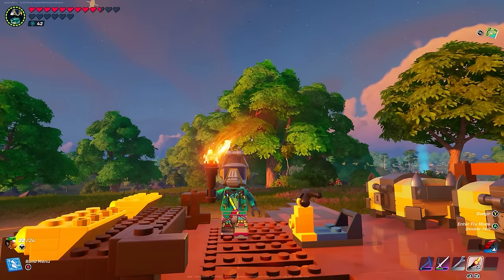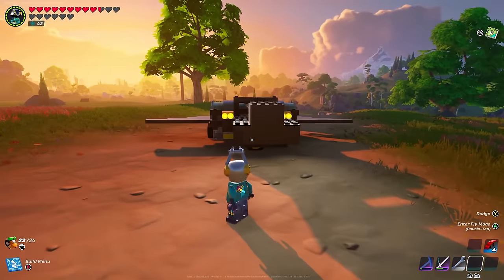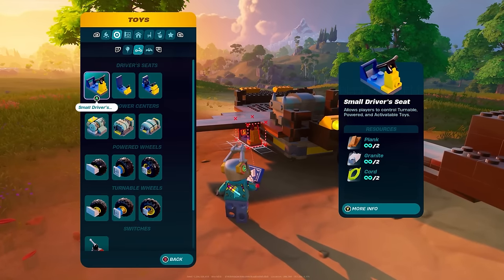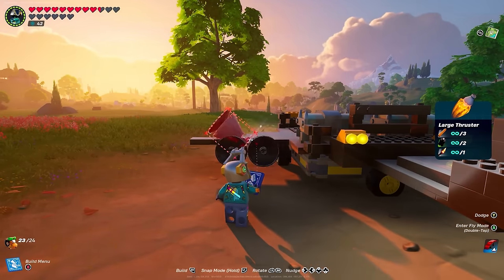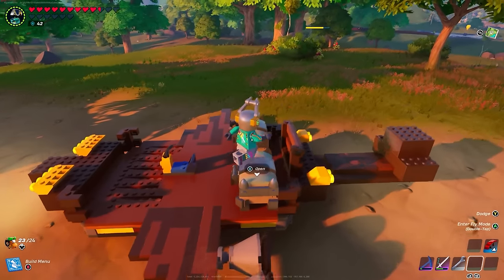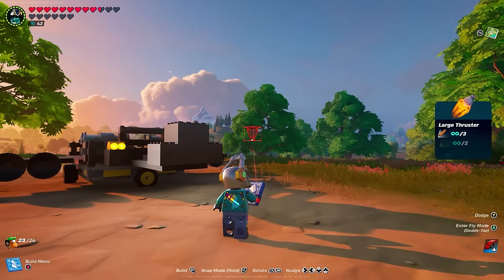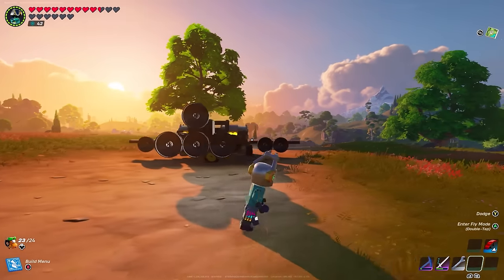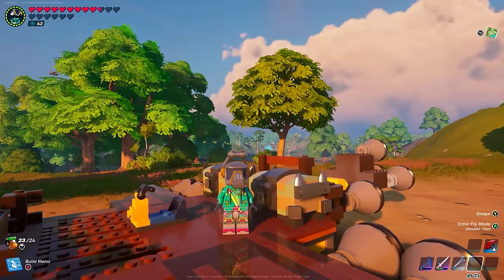It's now daytime, so let's get onto the last and final part — the thrusters. The thrusters are under the controls section, which looks like a little motorcycle with a steering wheel. Go all the way to the bottom and get the large thrusters. Place one to the left and one to the right on the left wing, then come over and do the same on the right wing. If you want your aircraft to be ridiculously fast, come back to the large thruster page and add one here, here, here, here, here, and one on top. We now have 10 large thrusters total.